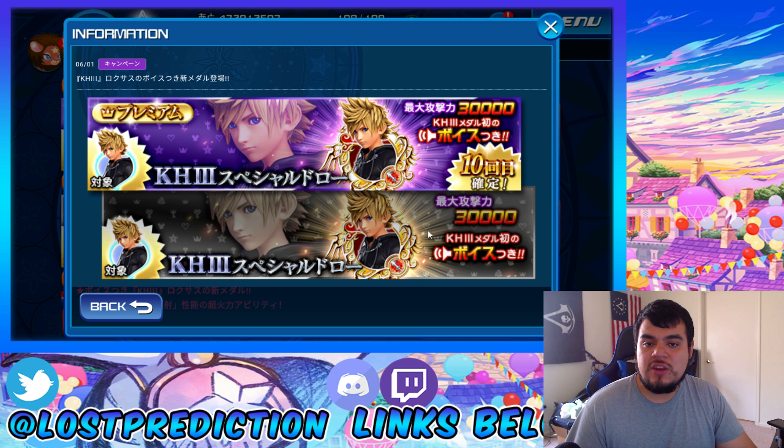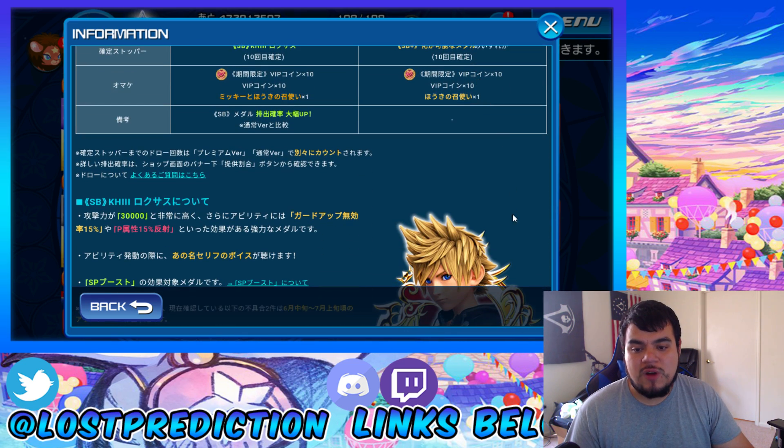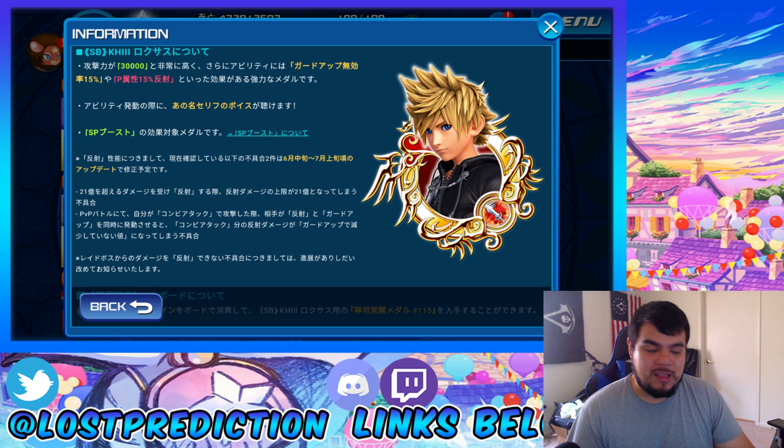Next thing we're going to be talking about is the brand new medal itself, which is Super Burst Kingdom Hearts 3 Roxas. Get Super Burst Kingdom Hearts 3 Roxas from this new banner. He has 30,000 max strength — I believe that's the highest we have so far. The normal banner features 2 Kingdom Hearts 3 medals per pull, 1 Super Burst upgradeable medal in 10 pulls, and 10 limited time VIP coins per pull. The premium banner features 4 Kingdom Hearts 3 medals per pull, 1 Super Burst Kingdom Hearts 3 Roxas in 10 pulls — so it is a 10 Mercy pull, not a 5 Mercy pull, which I think is stupid.